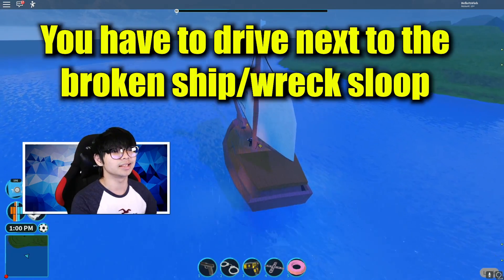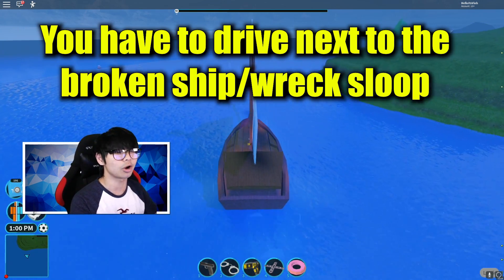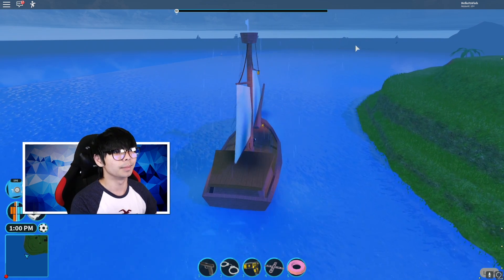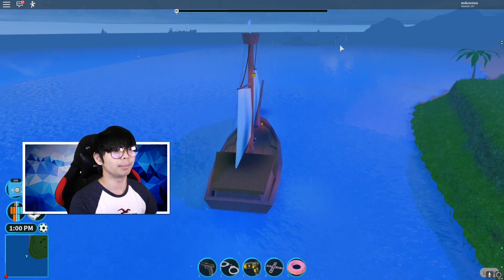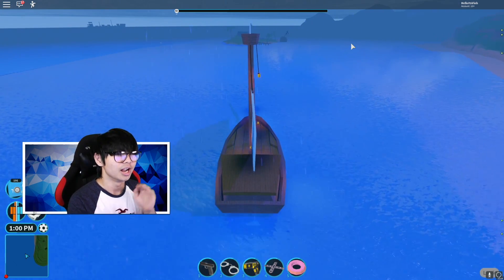The rain is actually stopping right now. That is the island right there, and all you need to do is touch the broken boat — the wreck boat — over there. That is the boat, and all you need to do is go and touch it and you should be able to get the brand new boat.